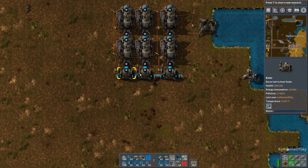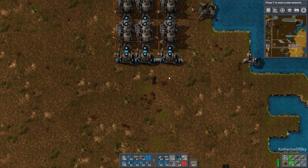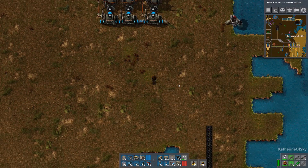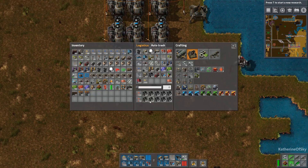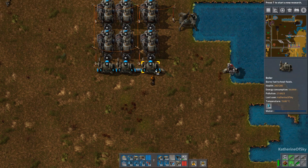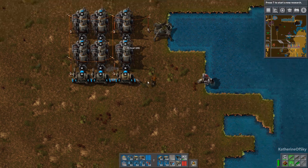We need to fill these guys with coal or some other fuel source so that they start making steam — heating up the water — and then they'll make steam. We have a coal line here. Alternatively, you could grab coal from your inventory and feed it into this machine.